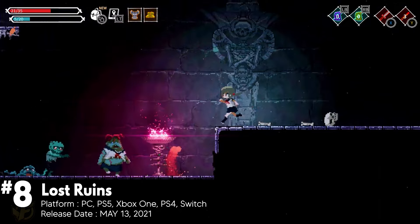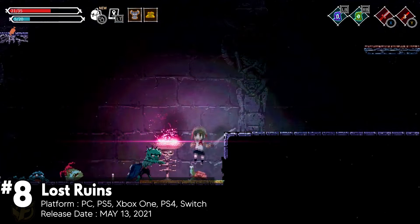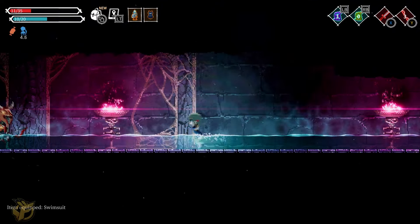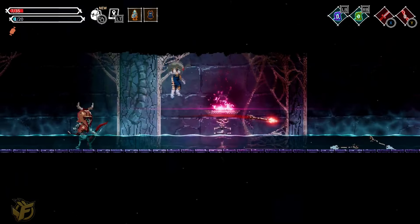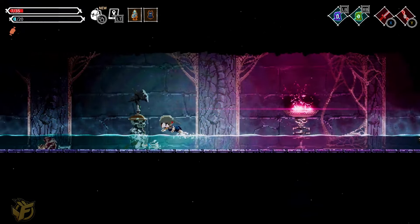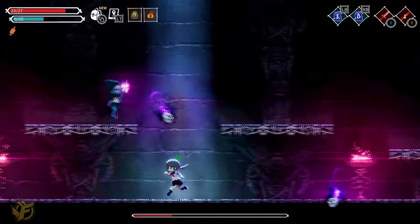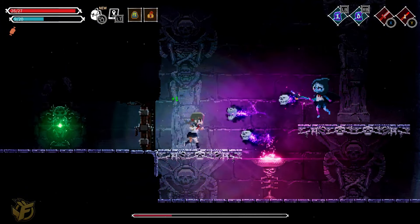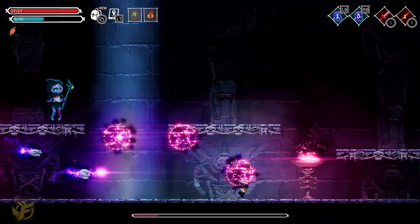Lost Ruins is an action Metroidvania anime game that immerses players in a rich environment, challenging them with a diverse array of enemies that require strategic mixes of magic, ranged, and melee attacks. The combat system allows for the equipping of various weapons and magical abilities, offering a customizable experience. Accessories such as the amulet of life can be crucial, providing additional protection against the myriad of monsters and traps that litter the ancient ruins. The game's boss fights are multi-stage affairs, demanding both skill and strategy. The ability to pause and plan your approach adds a layer of tactical depth, making victories feel hard-earned and rewarding.